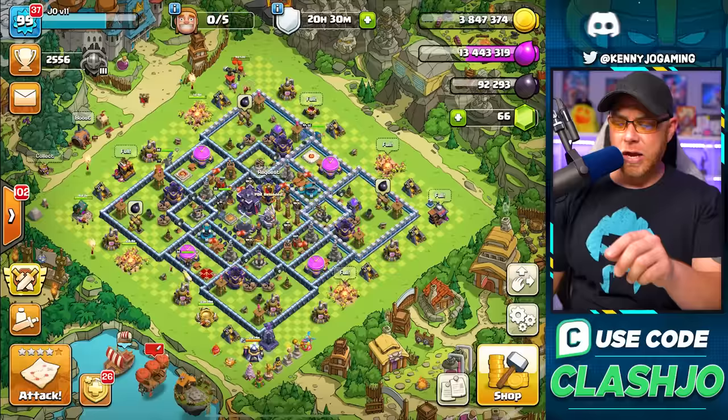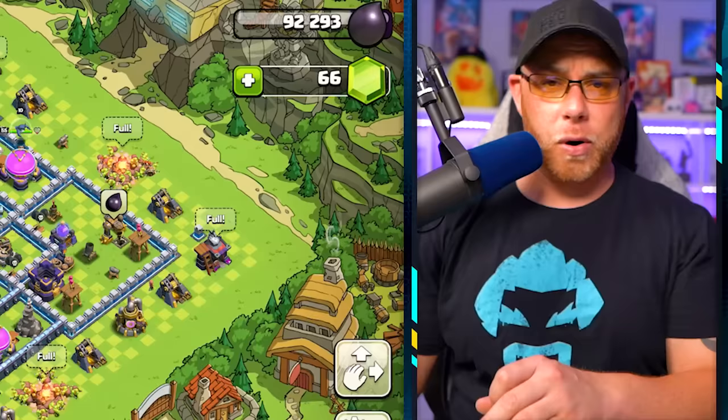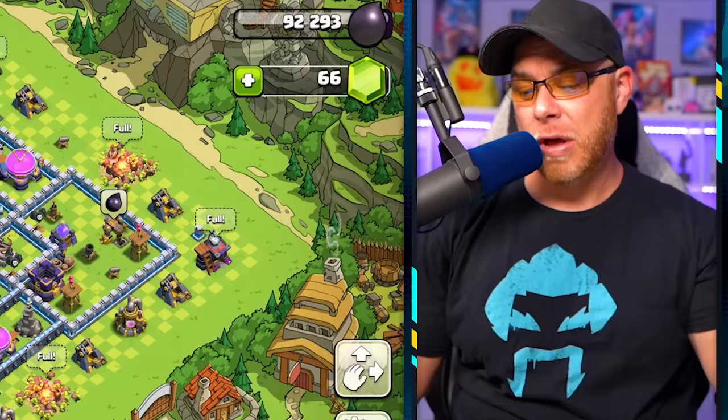We'll focus dark elixir on heroes, dump gold into walls, and finish offensive buildings before starting on defenses. When we get to defenses, we'll activate Builder Potions to see how fast we can do it — until upgrades get so high in level that we're waiting a while, at which point we'll need hammers.